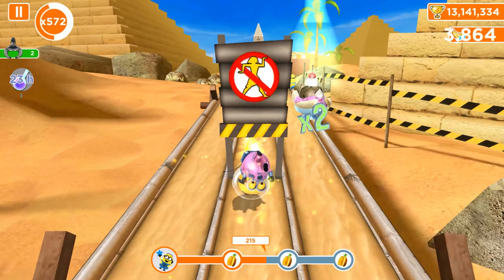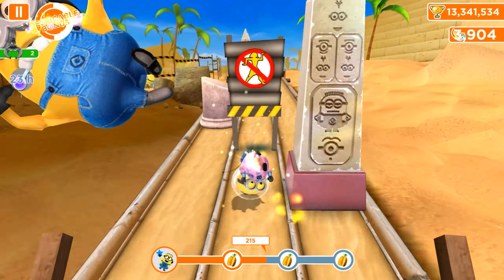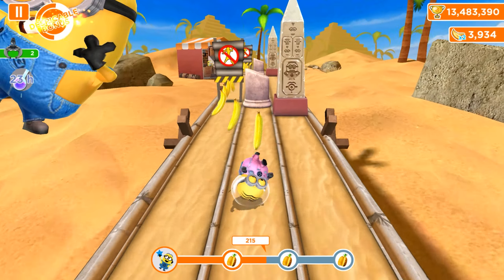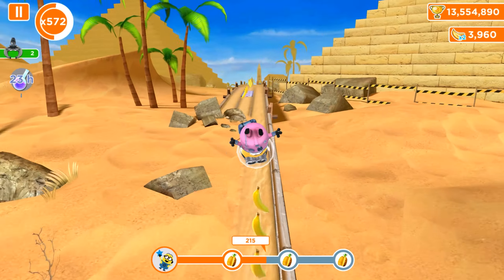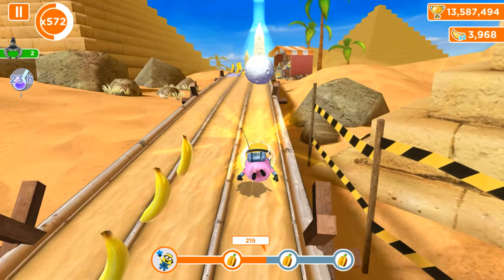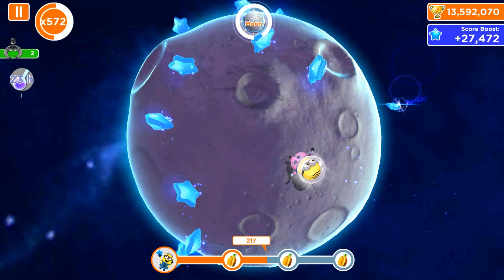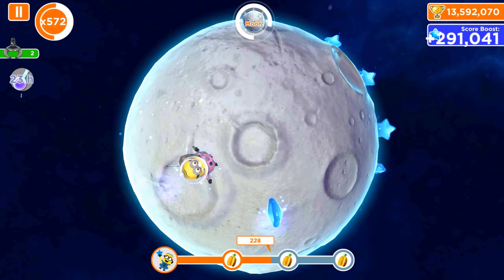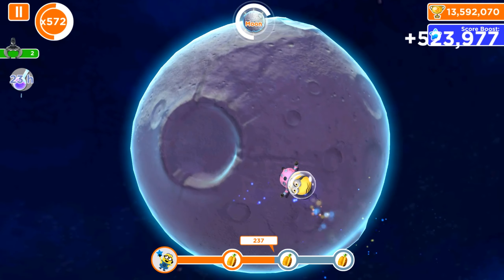I thought that was a moon, but apparently it's a splitter, so let's just pass by and search for more moons. One more moon should be more than enough to get both fruits, and then we'll be happy. Astronaut Minion, please focus on the stars and get as many as you can — this is our last chance to complete this mission and get all two fruits.